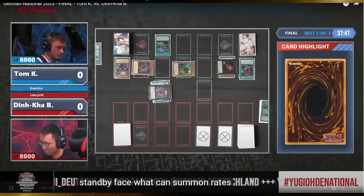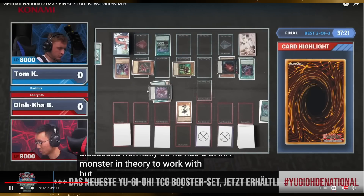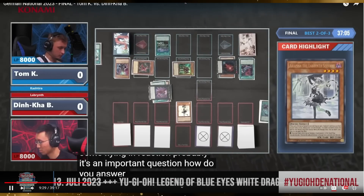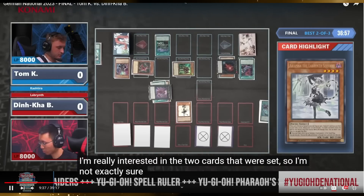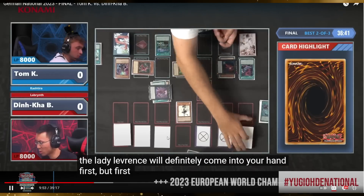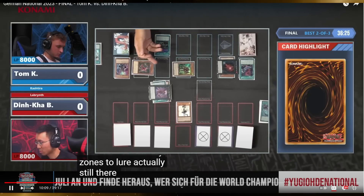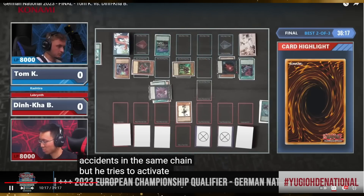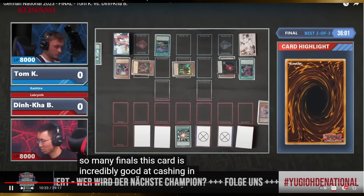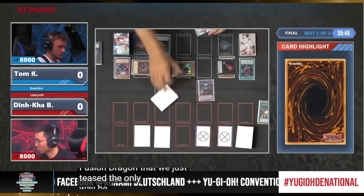He's thinking, setting up a dark monster because double-dark lets him fuse with that. He sets two back row first — interesting why set two back row and then summon to do the Super Poly play. I think he's trying to bluff that his Super Poly is actually set. He activates Ariana's monster effect to search a Labyrinth card, which triggers the banish targeting. He chains Super Poly to that targeting banish, discarding a card — it doesn't go to the graveyard — fusing with Arise Heart to make Starving Venom.